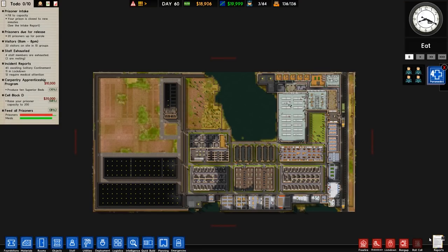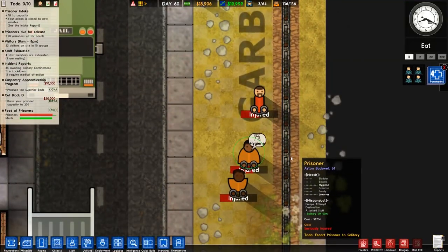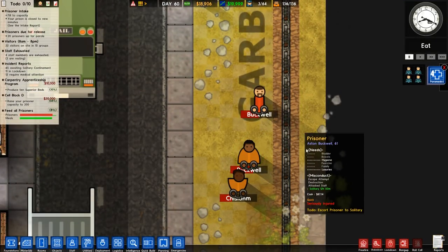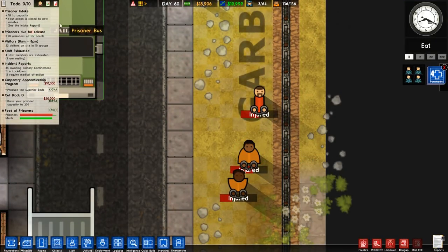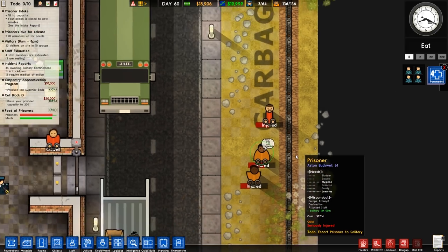Welcome back to Prison Architect. In the previous episode we had problems specifically to do with climbing over the wall. We had a total of three escapes — well, the grading shows two escapes, which isn't too bad.